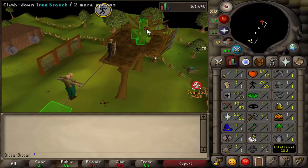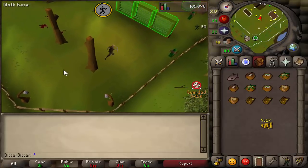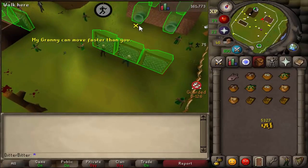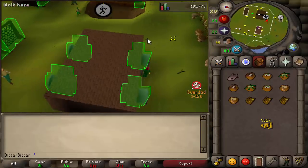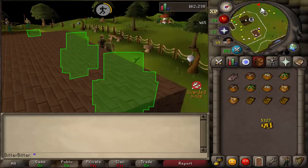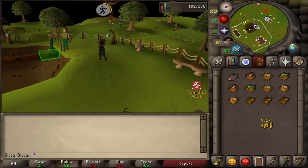To use the pyramid you need 30 agility, so we beasted that out really quickly. We got our food from the gnome stronghold — all those pre-made chocolate bombs heal 12 each, which is pretty good for the price. We bought a couple of those, got 50 range, 30 agility, and around 20 defense, and it was time to go PKing and start making the early money.